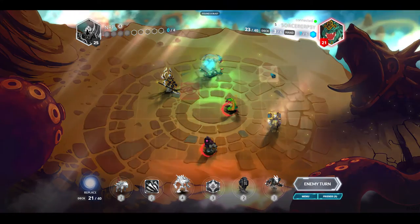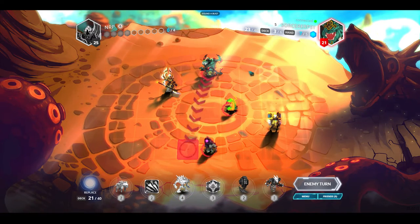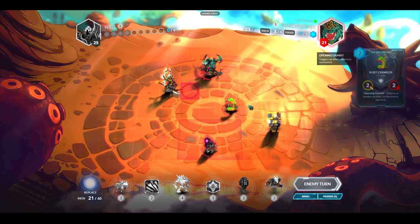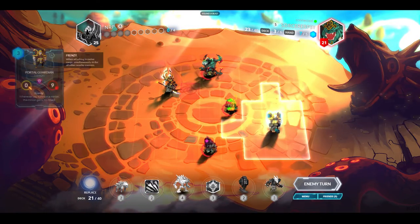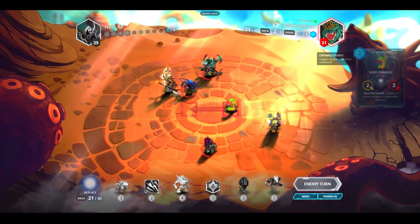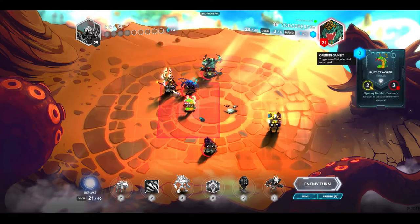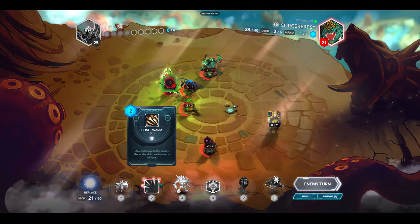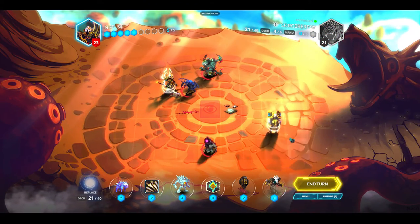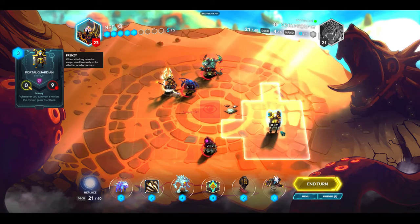Gauntlet is a more advanced game mode so most players here know what they're doing. He has seven resources this turn — I'm definitely scared. Currently some of my guys are in Frenzy range for his Portal Guardian. He plays some units. I have five mana to work with this turn — what am I going to play?